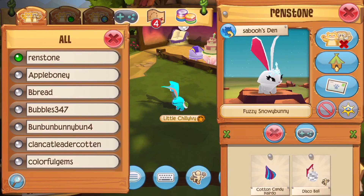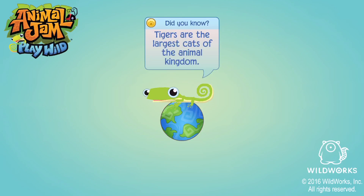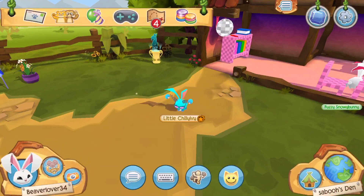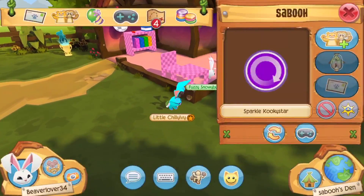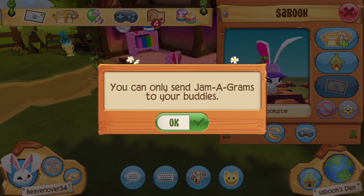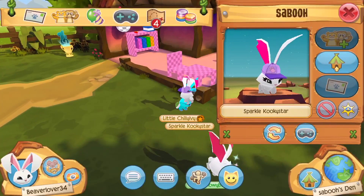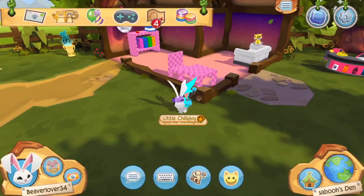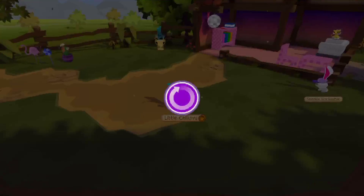If you go to any animal over here, it tells you a fact about it. And I got a new buddy — yay! So if you press this bunny button it will take you to your animal so you can customize it.